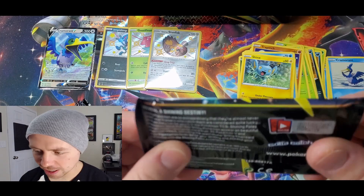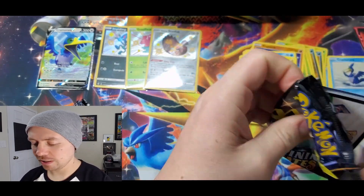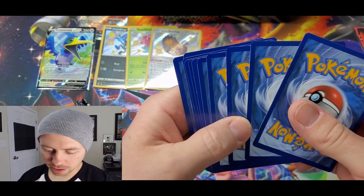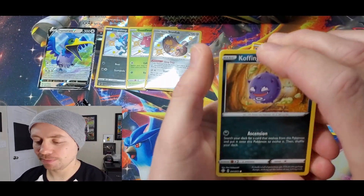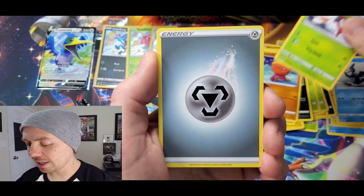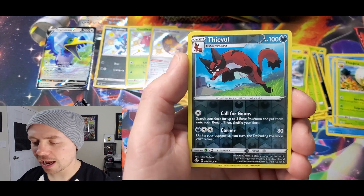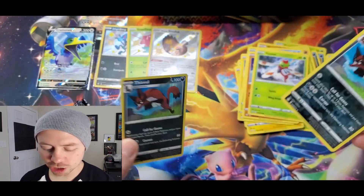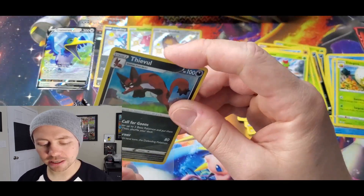Crazy pull rates. This pack is a little funky — you can see the edge there is a little bent. Hopefully the cards inside are just fine. It's not an ultra rare that is damaged — very good. I've noticed a lot of people pointing out damaged cards in this set. Rusted Shield, Eldegoss, Thievul Reverse Holo, and a Thievul. We completed the Thievul variations right there in one pack. Two rares in one pack — and that was pack four. We've gotten something from every single pack so far.